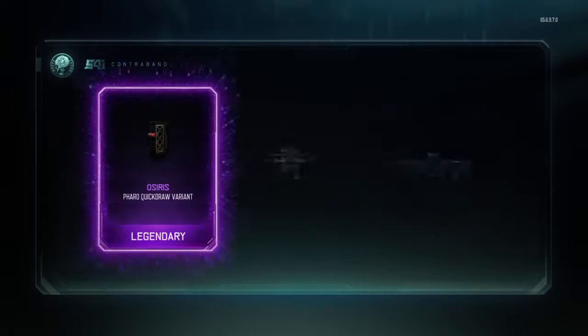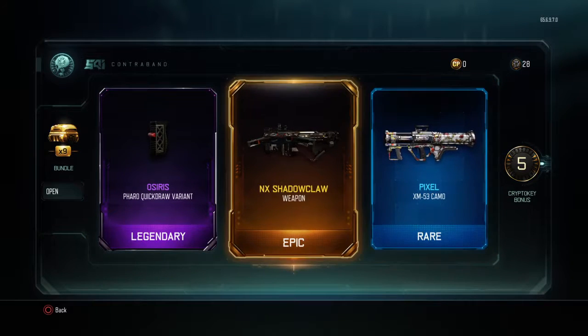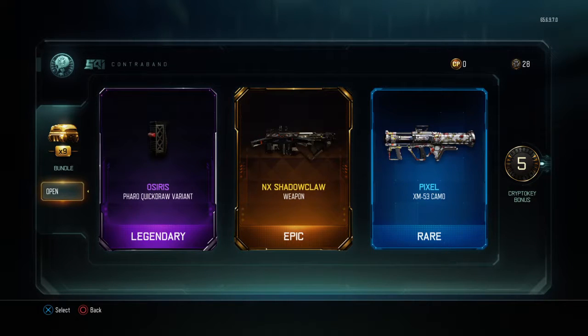I'm hoping it's an HG 40. Let's hit the first supply drop right here — oh my gosh, are you serious guys? I just hit the first supply drop and boom — it's the Shadow Claw! Oh my gosh, we're getting at least two new weapons today, let's go!